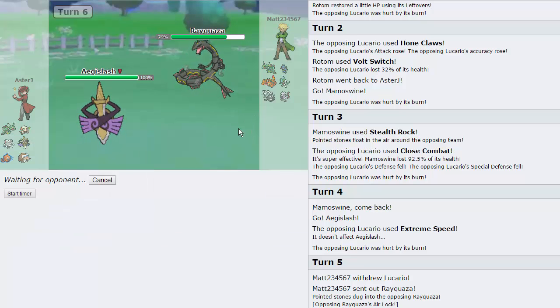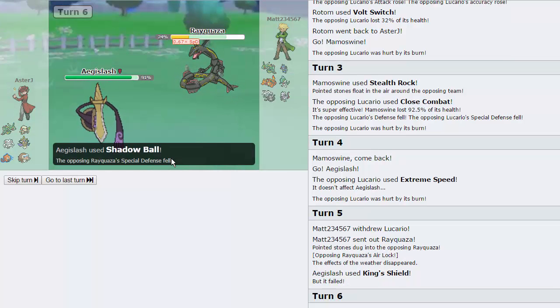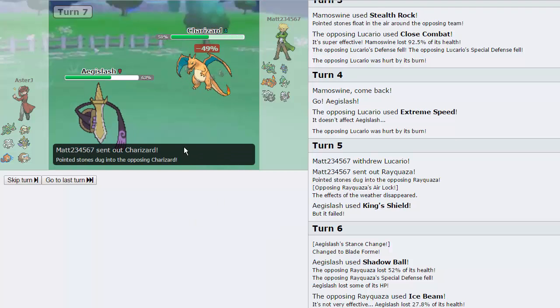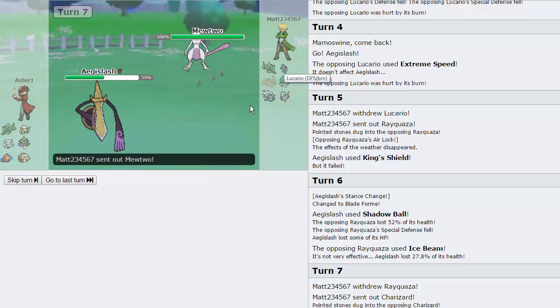We're just going to throw out a Shadow Ball here — see how much it does. He should be faster than us in theory. Well, we're max speed Aegislash actually, so we are faster. Going to get off a lot of damage on this Rayquaza, as he is going to go for the Ice Beam — that's not going to do too much to us, unfortunately for him. I can throw out another Shadow Ball now that I know I'm faster. Now we can sack off Mamoswine to pretty much anything because I don't really need it anymore. His Rayquaza also goes down to Rocks and his Lucario goes down to Rocks plus Burn.